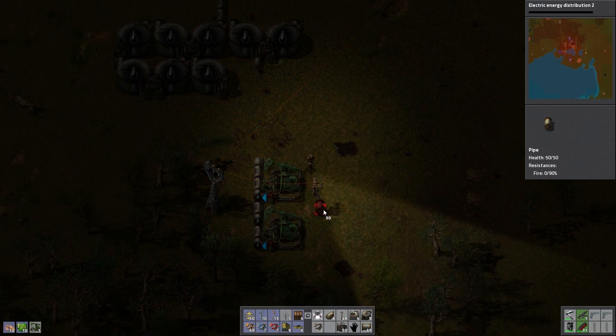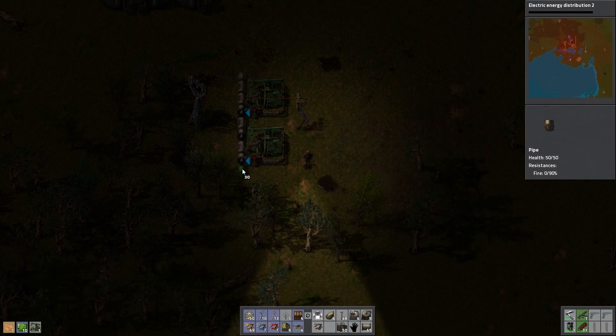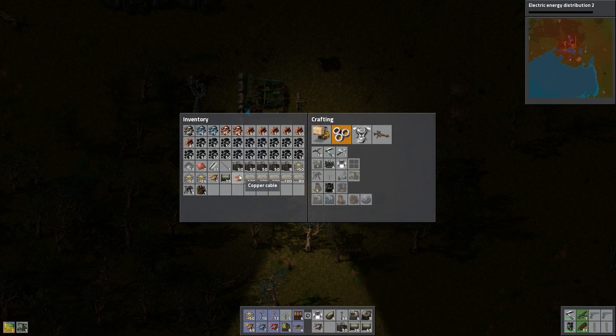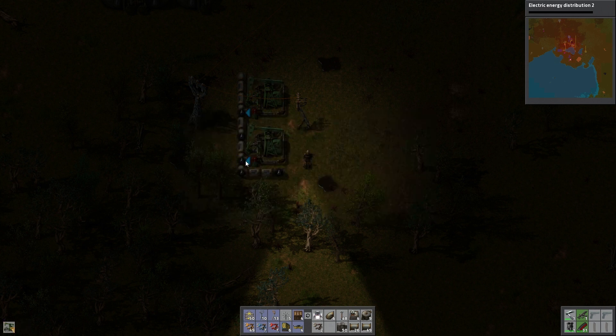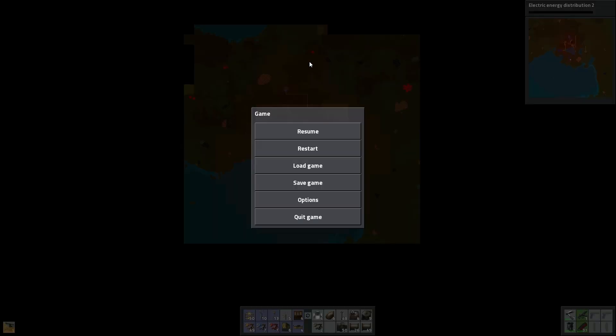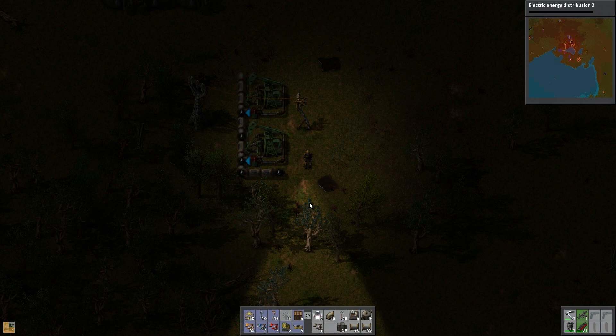And we'll just go like that. That's why you want to have electric circuits in your bag because it makes things so much quicker. I don't see any biters down in the south so I'm not going to worry about it too much. These guys are probably the problem — they should be attacking pretty soon. We might have to go wipe them out.